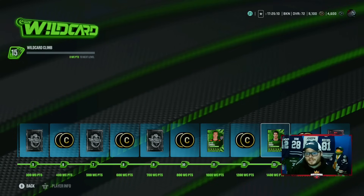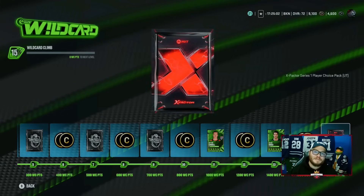Now what is in this Wildcard climb? You get packs, you get coins, and you get additional players. Now these two players, Lindell and Dursey, they get exchanged into an exchange set, so make sure you keep those. And then at the end, you get an X-Factor Series 1 Player Choice Pack. You need 2,000 Wildcard points to climb through. You get 60 per superstar win, 100 per online win. Wins and losses is the only thing that gets you points — you can win 1-0 or 20-0, it's only 60 points.